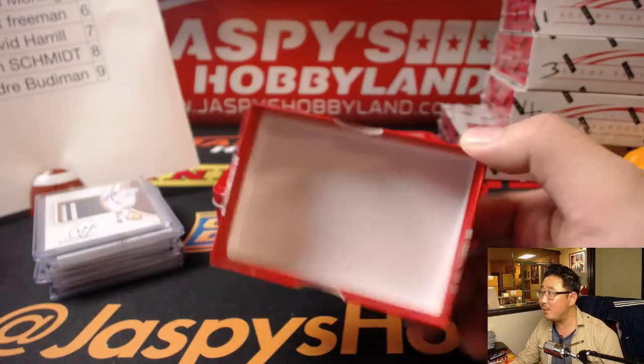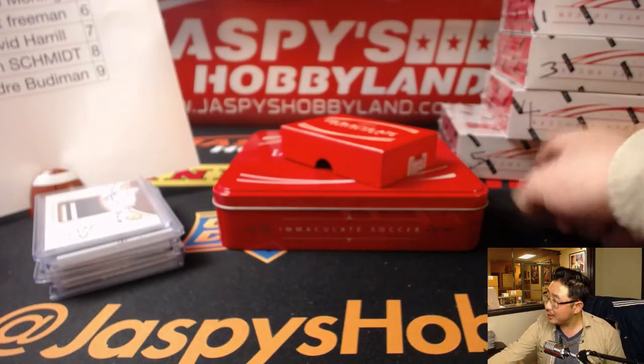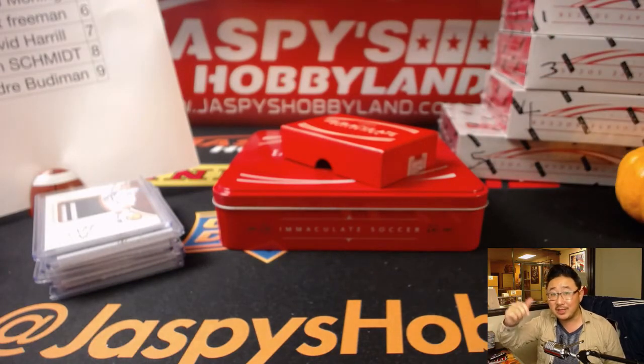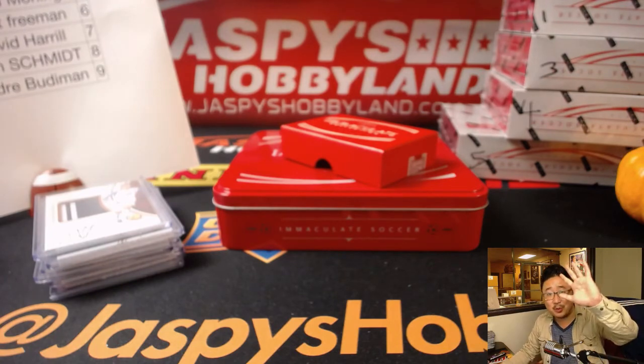There you have it, folks — that was Immaculate Soccer, one box break. We've got more in the store. These are the last four boxes and we have no more after that. We're also getting Nobility Soccer tomorrow, so check that out. JaspisHobbyLine.com — thanks everyone, we'll see you next time. Bye-bye.